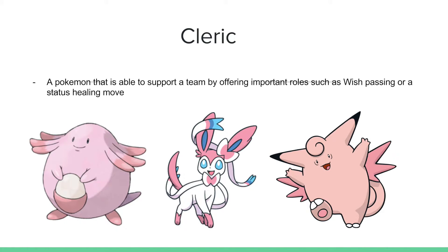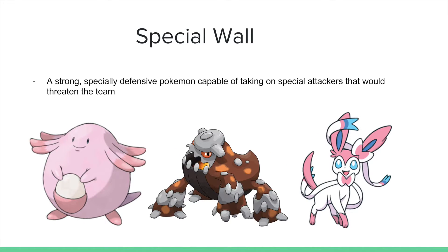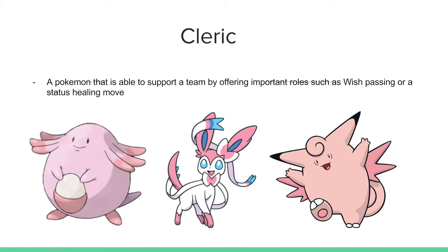Looking at Clerics — a Cleric is a Pokemon that's able to support a team by offering important roles such as Wish Passing or a status healing move like Aromatherapy or Heal Bell. Chansey is the bulkiest Pokemon probably in the tier; Sylveon has a great amount of special bulk; and Clefable has access to two fantastic abilities. All three of them have both of these moves in their moveset, so use them accordingly.